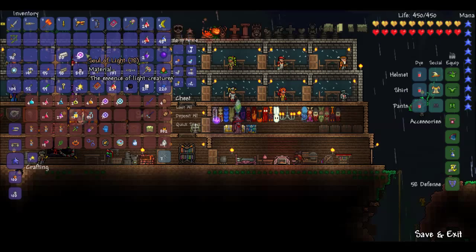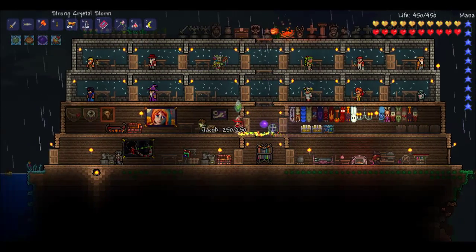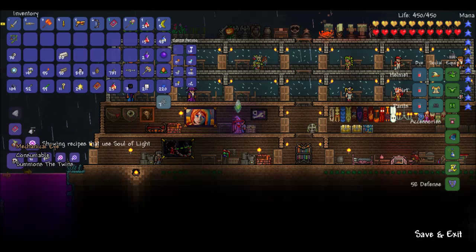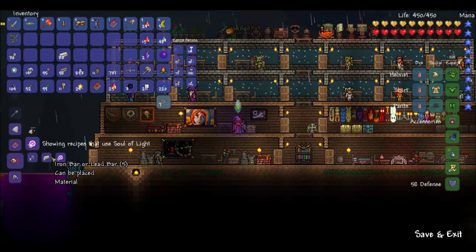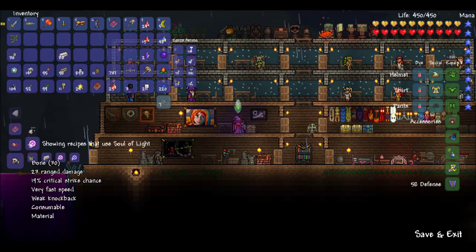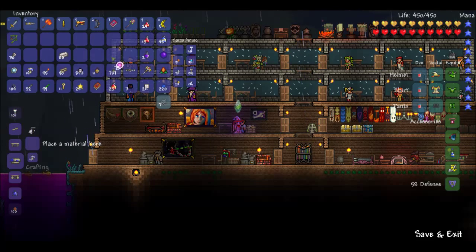What can we craft with the light though? Let's check our buddy Jacob. What do I do with these? Mechanical Skull and Mechanical Eye. So that's perfect, because that's all I really need. I can't make the Mechanical Skull, but I can make the Mechanical Eye. I'll need three lenses.